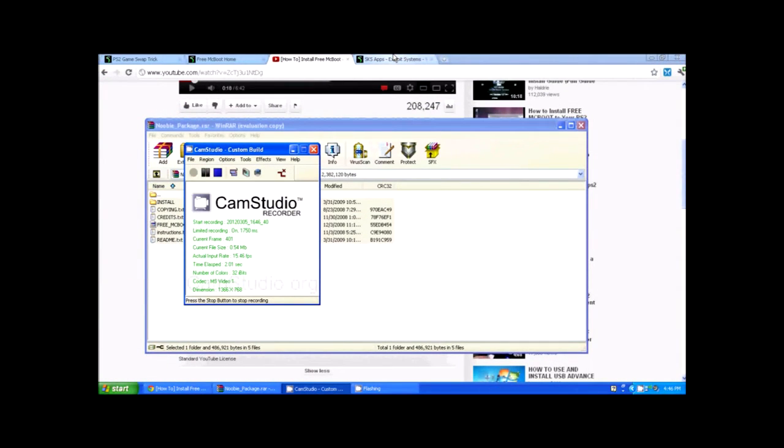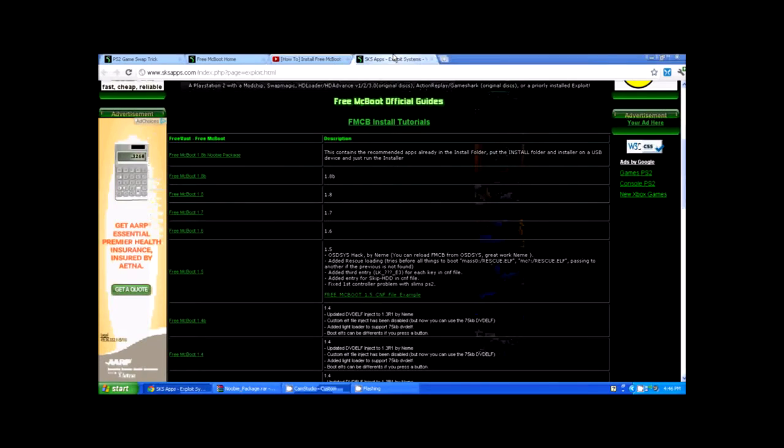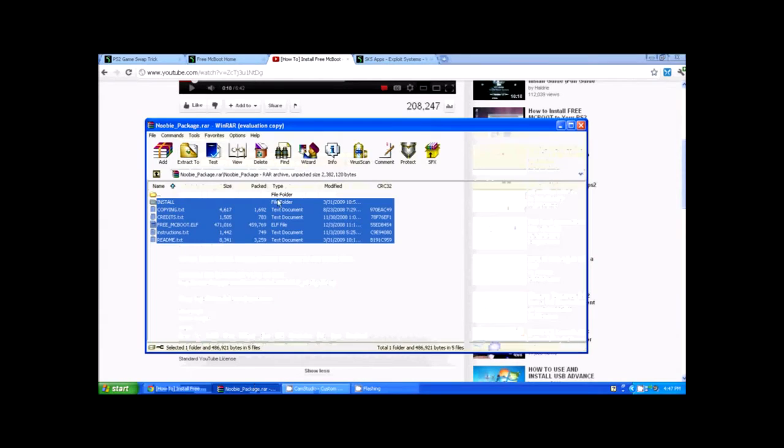After you get done burning your DVD — your backup Agent Under Fire disc — I also forgot to mention at the beginning: you'll need a USB flash drive. I'll put a link in the description for a newbie package. Just copy everything in that newbie package onto your flash drive and plug it into your PS2. That's all you need to do with that.